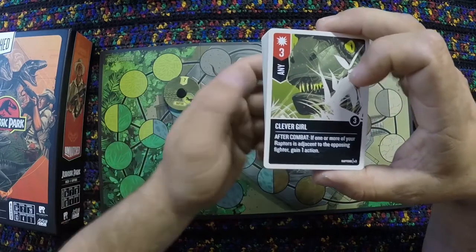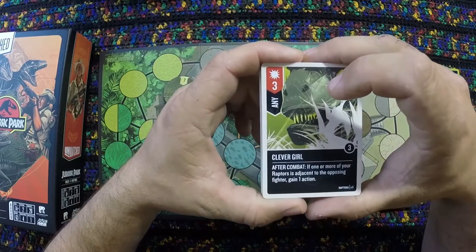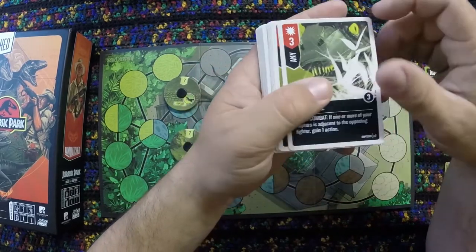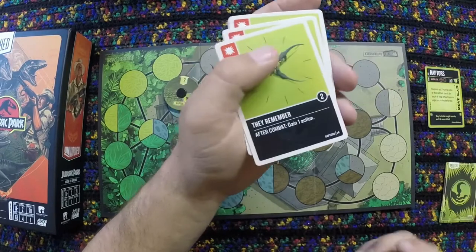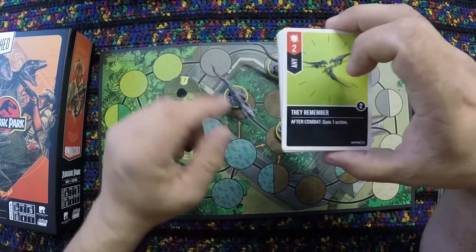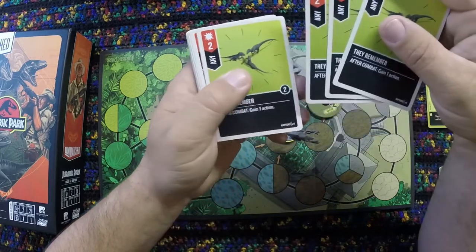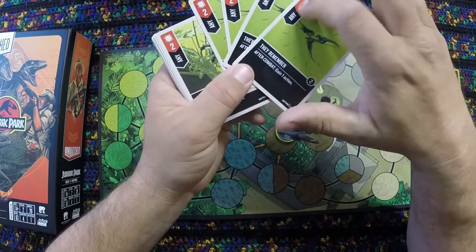Clever Girl is an attack of three. After combat, if one or more of your Raptors is adjacent to the opposing fighter, gain one action — letting you attack a second time or maneuver away. They Remember is an attack of two that also gains one action. There are four of those. You'd want to play them when other Raptors are around to boost that two up higher.